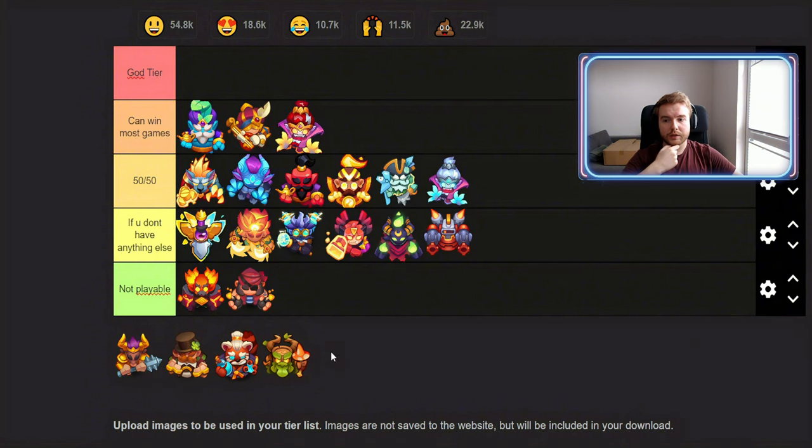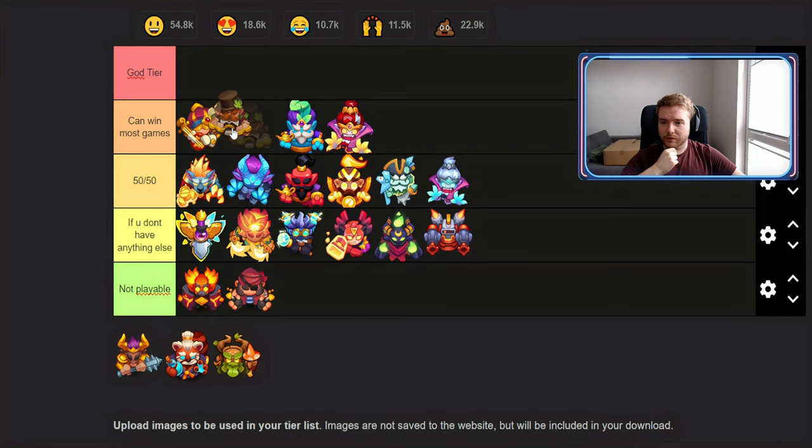Bard has been standing in this tier since its release, and since the death wave I think it's still good — same level — because Bard didn't receive any changes. I just think there are better units right now currently. It's equal to some of the other units in this tier, so I'd place it here.